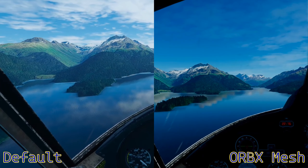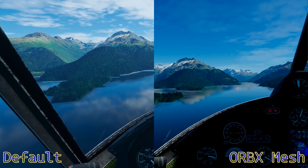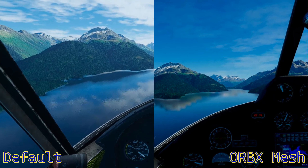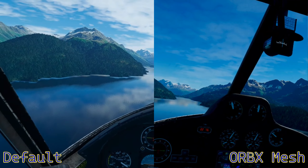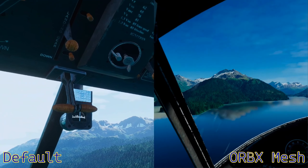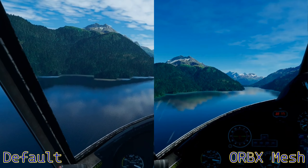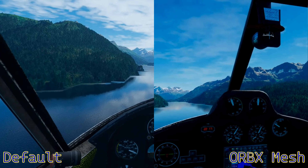With the Orbx mesh, even terrain in the distance seems to have already resolved and filled in. We're passing the same islands, just slightly ahead on the left side, and you get a chance to see the same peaks in the distance. It does look a little bit clearer. The clouds got in the way a bit, but I think there's enough similarity in the timing of the two flights to be able to see the difference between the two scenery options.